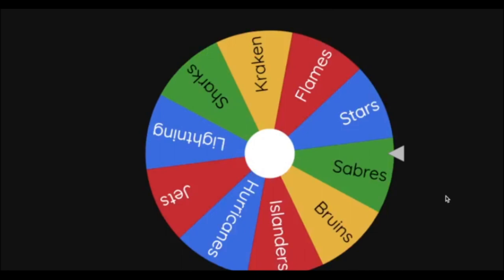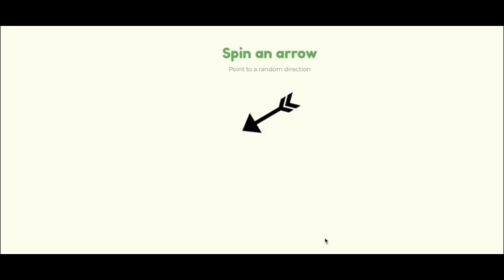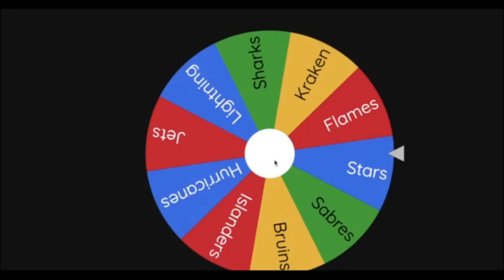Next team is the Dallas Stars again (now with Cale Makar) heading northwest toward Wyoming — the Stars expand their territory.